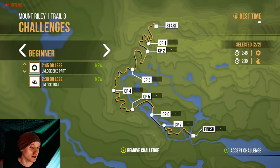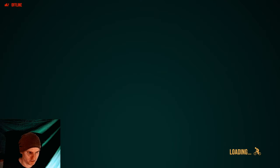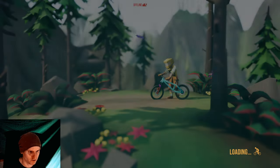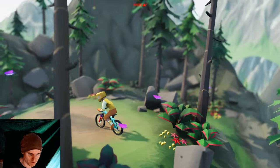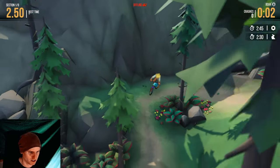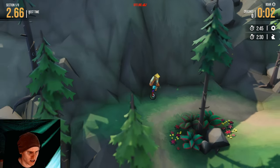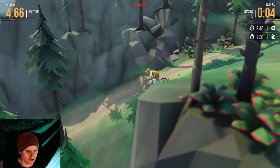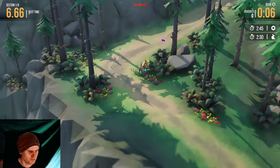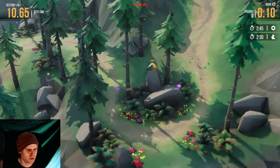Now we get to see the challenges to unlock the next trail — trail 4 of 5. We've got to do this in 2 minutes 30 seconds or less to unlock the next trail. There's nothing about how many crashes — I can have as many as I want. When you start off from a checkpoint your sprint is refreshed. So I've got to do this crazy fast — I'm going to probably be doing a lot of crashes here.